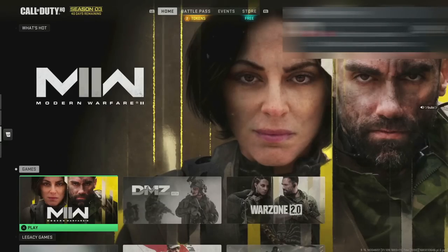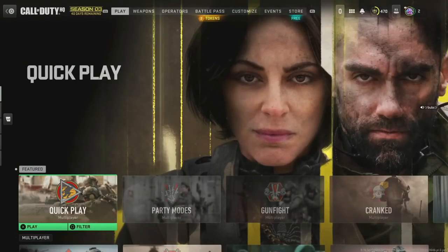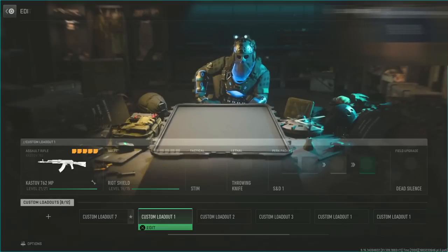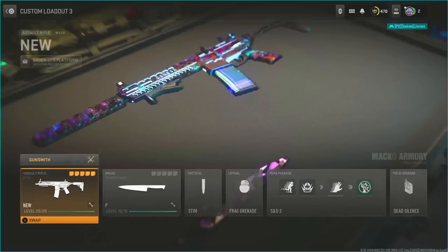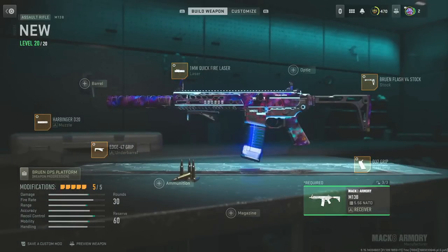Press on Modern Warfare with the first controller on the dummy account. With the second controller — the account that has the content to dupe — go to weapons, enter any class, and select the blueprint or paid variant. We're doing this on the M13. From there, press L2 to bring up the screen to save it as a custom mod.